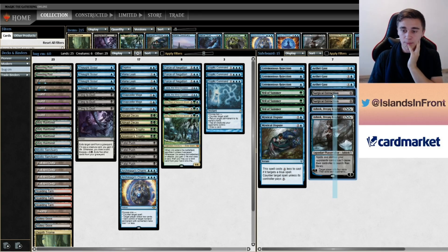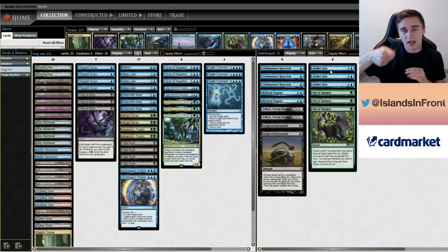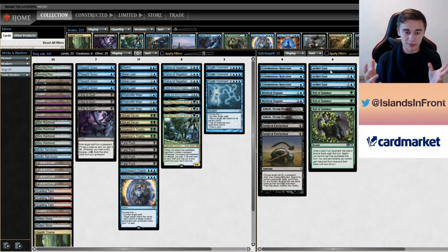Jund. This is an obvious in. Ghast tags Wrenn and Six, Goyf, Ooze, K-Command, Bloodbraid Elf — when they play Bloodbraid and cascade, you can Ghast the Bloodbraid in response to the cascade and blank the whole thing. You can Ghast a Tracker, a Boil, a Choke — you name it. And Veil is excellent, especially on the play. On the draw it depends, but some Jund players prefer waiting with their discard spells to clear the way, so you've got Veil there. You also have Veil to protect your Uro from Liliana's minus, or to protect your Uro or Jace from Trophy, Decay, K-Command, or whatever.